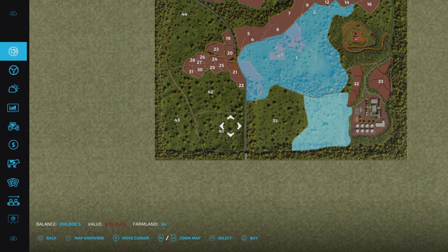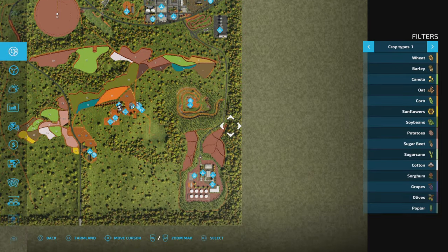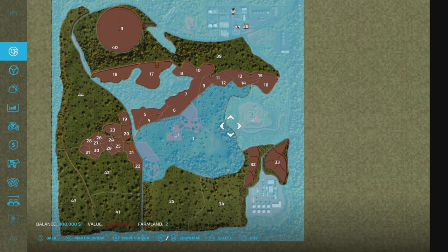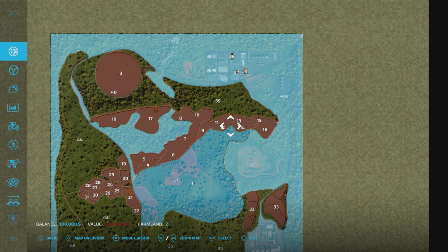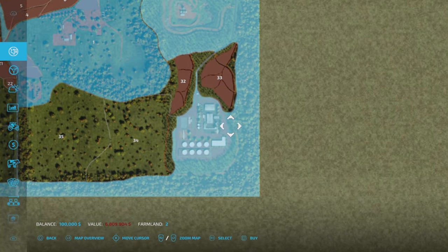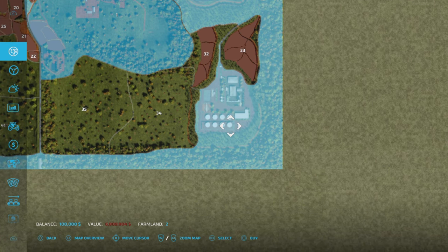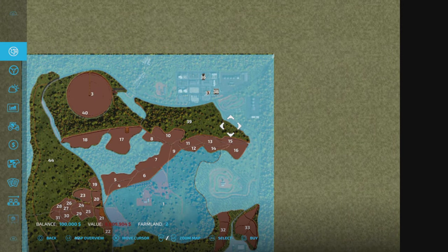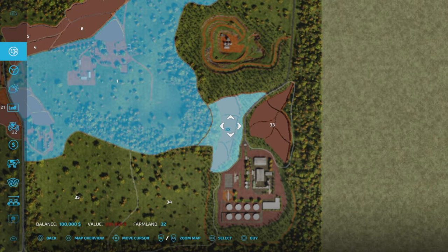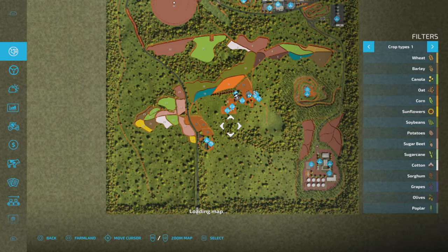Those outer prices are a little more expensive. The periphery, which takes in a lot of the main industrial area and sell points, and there are some forests around the side as well — clicking on that it's 6,809,904. That said, purchasing it means you can put placeables down. We've got big areas here: warehouse one, warehouse two, and further down the sugar cane sell point factory with loads of space. There are two more forested areas and a quarry, which is another rather large area.